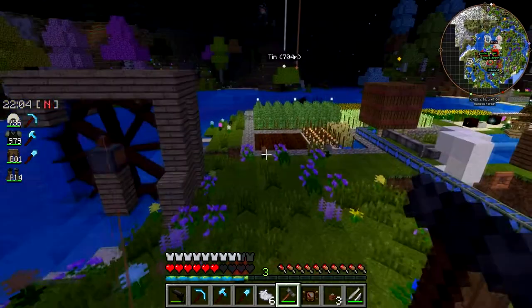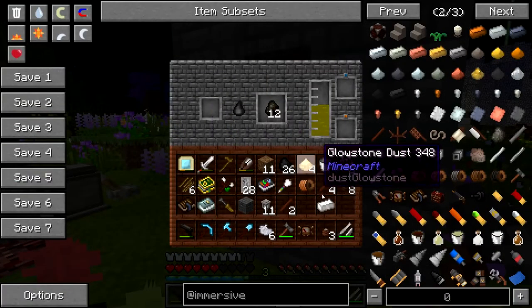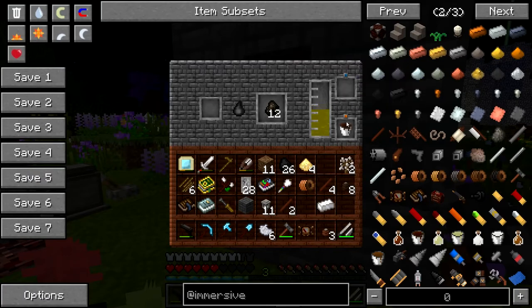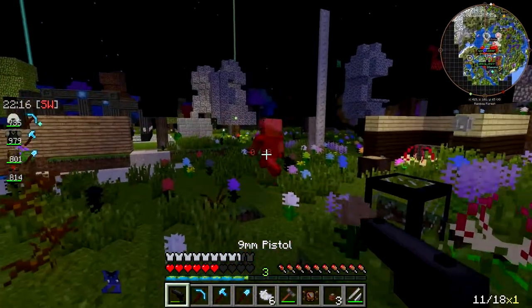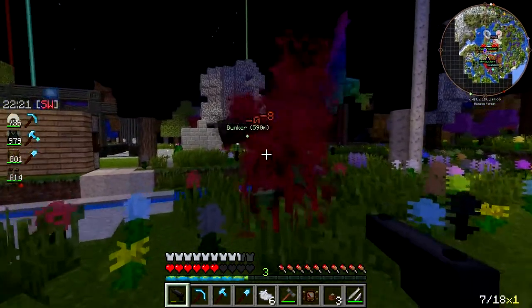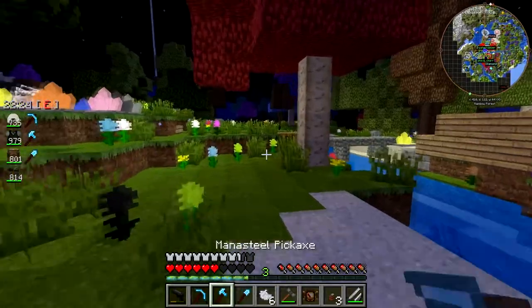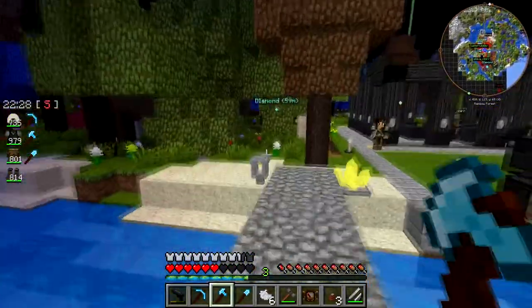I set up a water wheel last time, so what we want to do now is build two more. I won't have enough creosote oil in here, so I gotta put some more logs in. Why so many zombies all of a sudden? Because we reverted to the older version that had higher spawn rates.